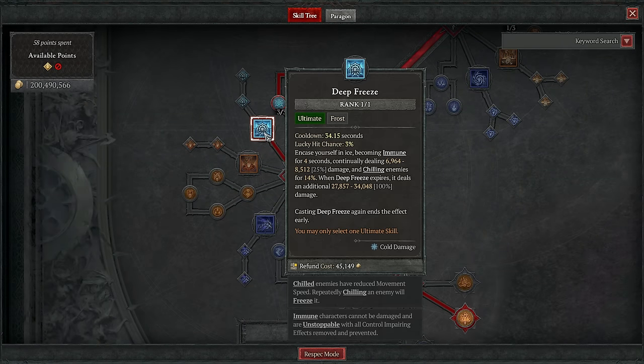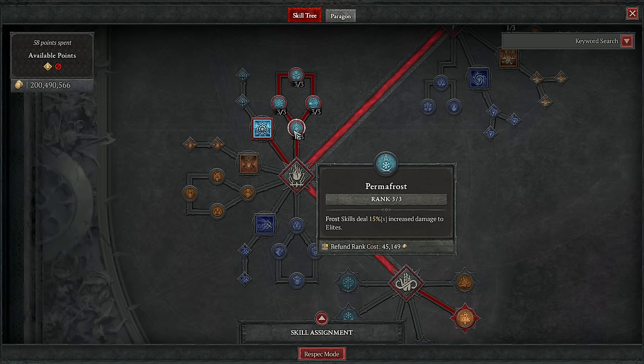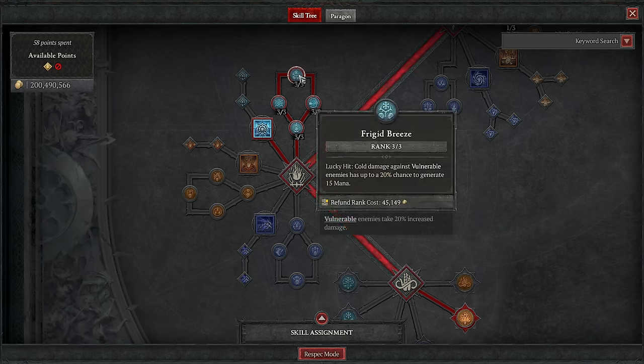Over to your ultimates, where we just get Deep Freeze because we might as well have it. We have the Aspect that makes it summon Ice Spikes — that's not why we have the Aspect — but it is a nice emergency button to clear a room without any risk whatsoever. We don't need to improve it because these points don't do anything super relevant for us. What we do need is all of the Frost things: loads more damage from Permafrost, Hawfrost, and Icy Touch. We also want the extra bit of mana help from Frigid Freeze, as with the attack speed we're cleverly getting here, you are layering blizzards and casting them so fast that you are burning mana, and while the Seneschal will mostly keep on top of it with resource support, the extra from Frigid Breeze really does help.